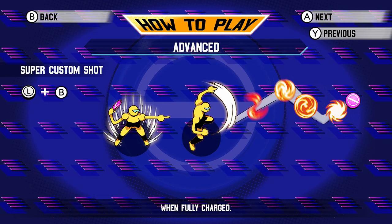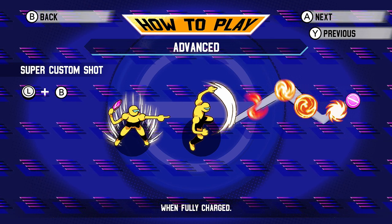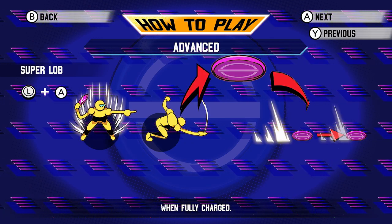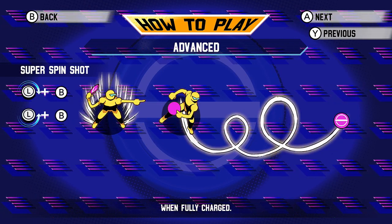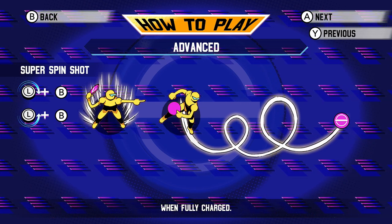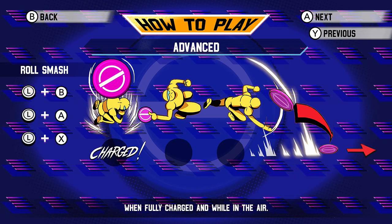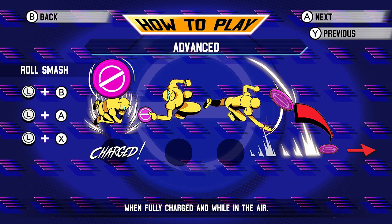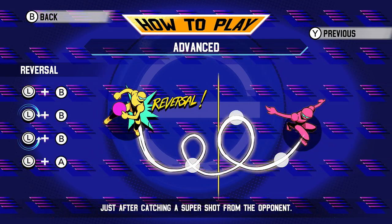Super custom shot: when fully charged, press B. Super lob: when fully charged, press A. Super spin — I think that is just saying when you're charged, if you do any of these moves you'll do the super version. Roll smash: when fully charged, while in the air, jump and then any of those moves and you'll do a roll smash. I'll show you that when we get in.